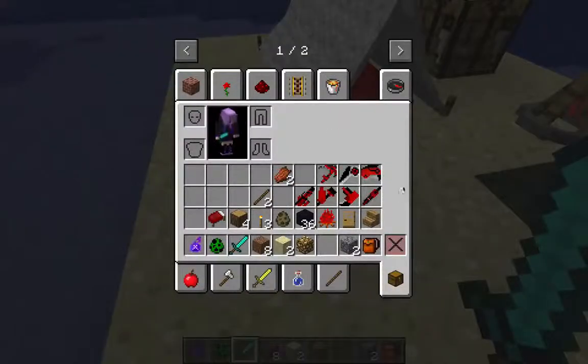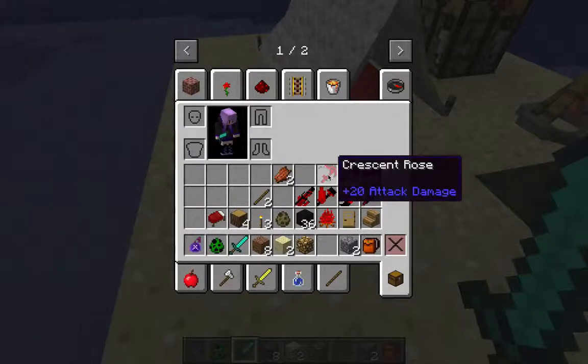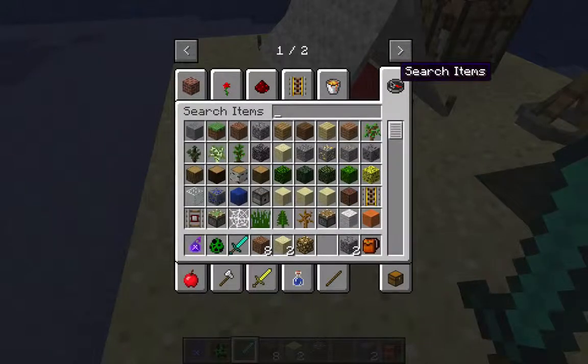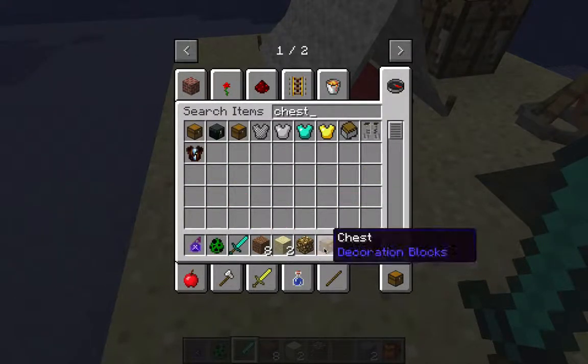As you know, I'm using creative mode. These are the things from red, white, black, and yellow. It's supposed to be a weapon, but I haven't figured out how to use it yet. Anyway, let's continue. First, I need to get a chest right here.